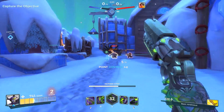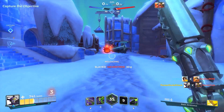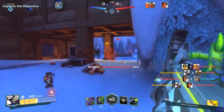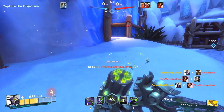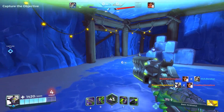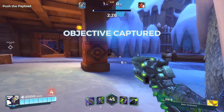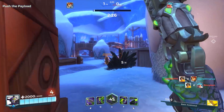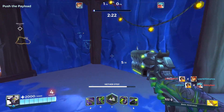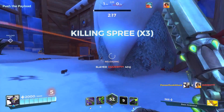Androxus has a good amount of mobility as well with his Nether Step ability. This ability has a 10-second cooldown but it can be used up to 3 times before requiring a cooldown. This allows him to dash a few metres in any direction by simply activating it while holding a movement key. If used from a height, he can even slow his descent by holding the jump key, giving you good control over your movements and allowing you to attack from unexpected angles.